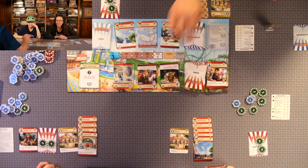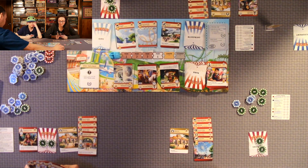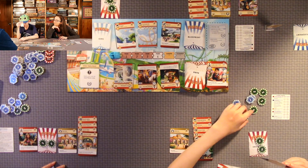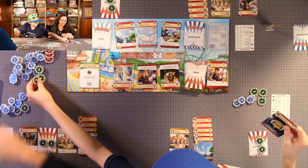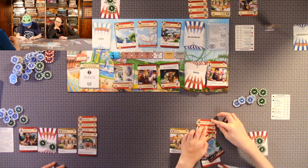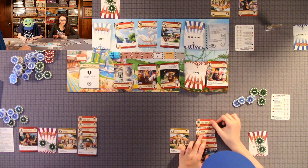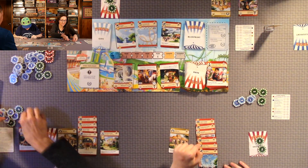It's Anthony's turn — he builds this staff member for three coins which gives him two extra coins for each theater in his park. My turn — I'm spending nine coins. I'm going to build this food outlet attraction for seven coins. And I can use an action to build a jungle theme for free.